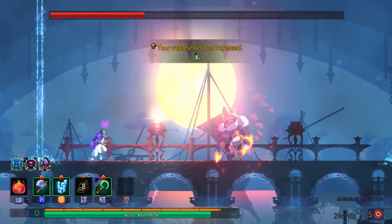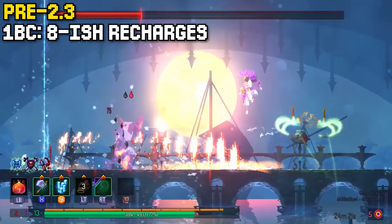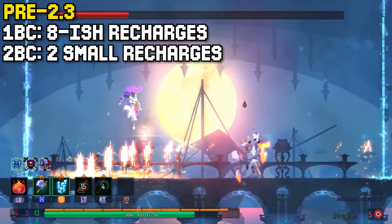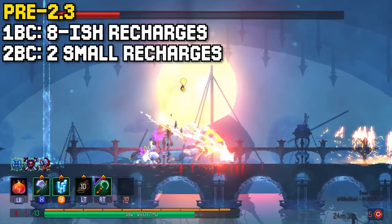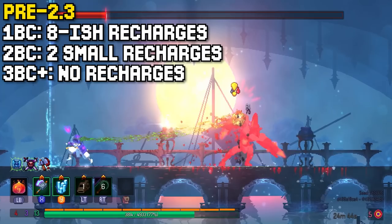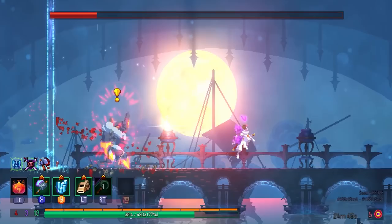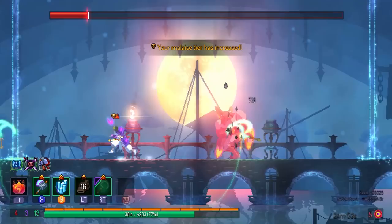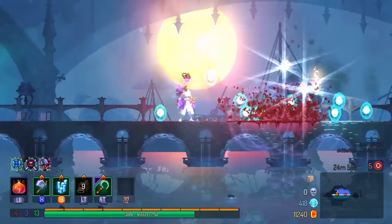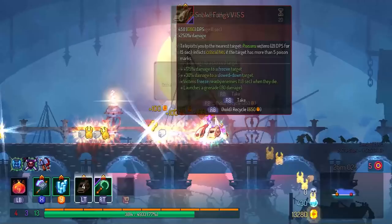Before, on 1 BC you were allowed a bunch of flask recharges, so managing flasks wasn't really an issue. But the jump from 1 BC to 2 BC was massive — on 2 BC you're only allowed like two minor flask charges before the first and second bosses, which is a huge difference. On 3 BC you're given no flask recharges at all. And on 4 BC the melee system caused most players difficulty as well. But because 5 BC was essentially the same as 4 BC, and 3 BC was almost the same as 2 BC, if you could consistently beat 2 or 4 BC, you could probably beat 3 and 5 BC respectively.